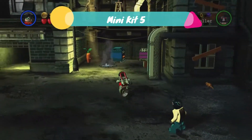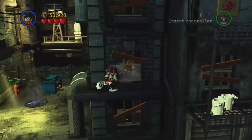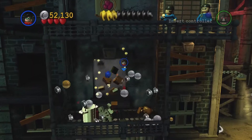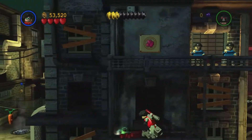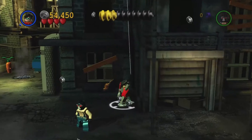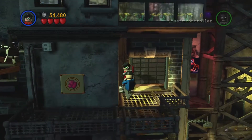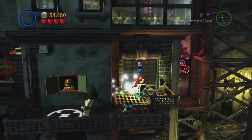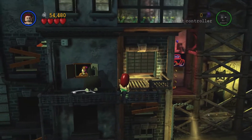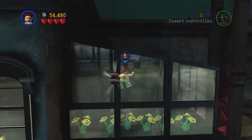For the next minikit, on the far left we have a magnet wall to climb up — we are going to scale the building. We can go through here and come out the other side. Make sure you destroy the trash cans outside and they will create a grapple point. Get the juicy studs and activate your grapple to go right up to the top. Take out these enemies first, then we need a character with sex appeal — Poison Ivy — and once they've slowly opened the gate, jump up and get the minikit.